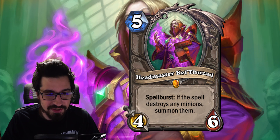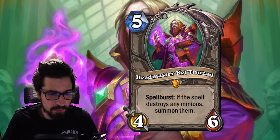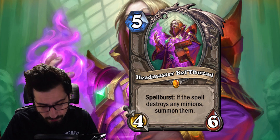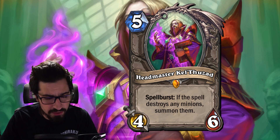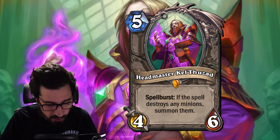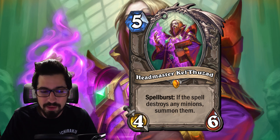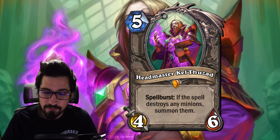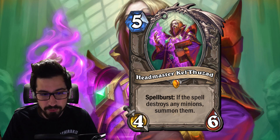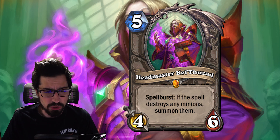Moving to our first neutral: Headmaster Kel'Thuzad, a fantastic control and highlander card. He's five mana 4/6 — already good stats. Spellburst: if the spell destroys any minions, summon them. This is very powerful. Shamans can use one mana Torrent; Priests can use Shadow Word: Death for two mana; Warriors can Brawl and have him survive; or you can Shield Slam for a one mana steal of whatever minion you want. Bladestorm also works to clear and steal multiple minions. Being a neutral, he fits into any slower mid-range or control deck.